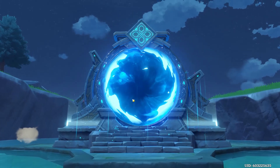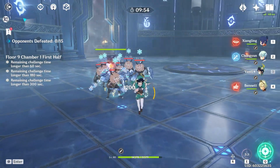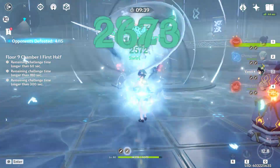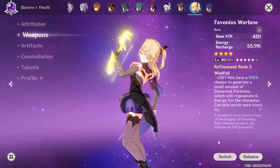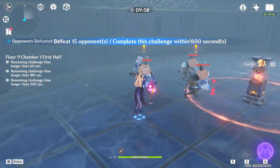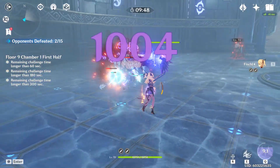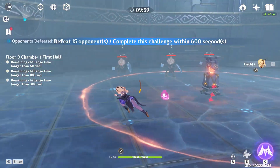It should work, right? The burst should give me stacks. If I use my E ability I should get a sigil, but for some reason I'm not getting one at first — okay, there's one right there but I don't know why I don't get one initially. Let me switch the weapon to Fischl and see if the same thing is happening. Fischl's E ability should generate stacks — and it works with Fischl, you can see I immediately get the stacks. But it doesn't work with Venti even though it's his weapon.